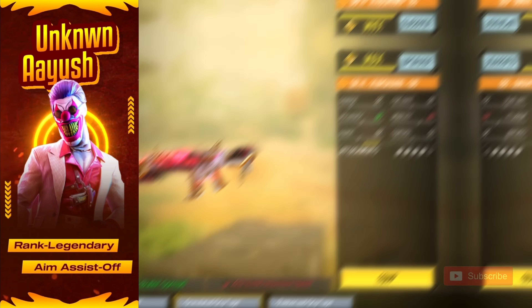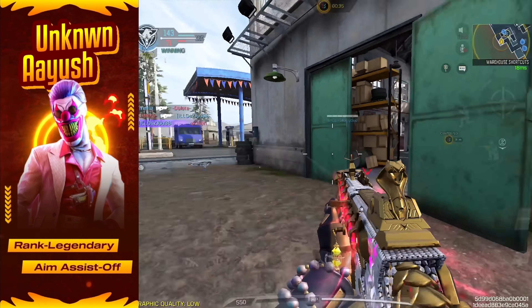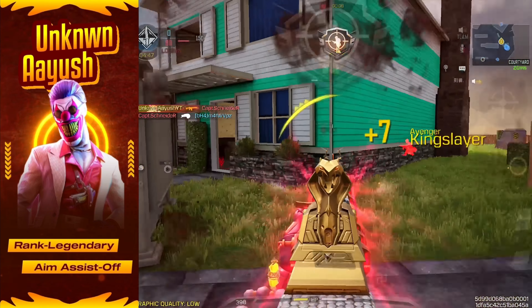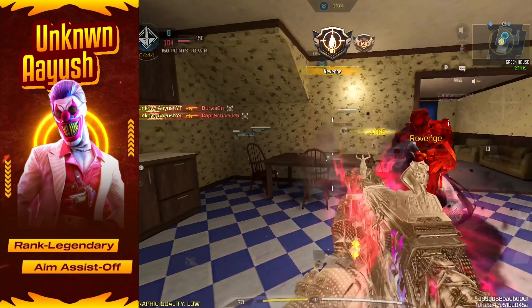And finally, we have the Granulated Grip Tape. This smooths out your ADS bullet spread, keeping your shots accurate even in those fast-paced, intense fights. It's perfect for maintaining control in chaotic moments, when precision means everything.